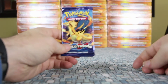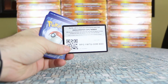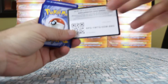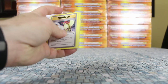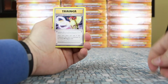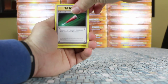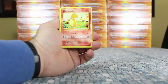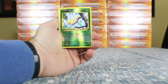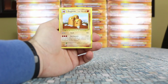On to Evolutions — we actually got two packs with Charizard artwork. Starting the first one with a Pidgeot Spirit Link, Porygon, Full Heal, Magnemite, Caterpie, Rattata, Charmander, Gastly. The reverse is a Weedle reverse, and the rare is Dugtrio.